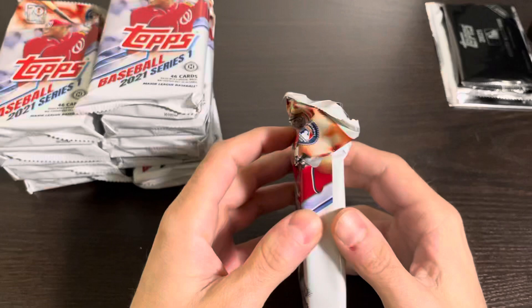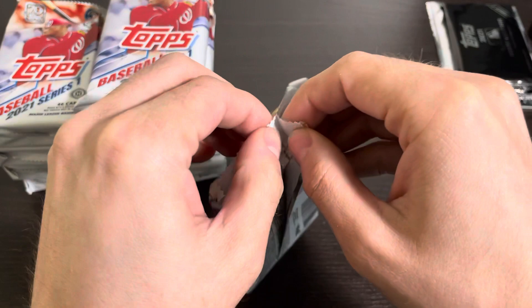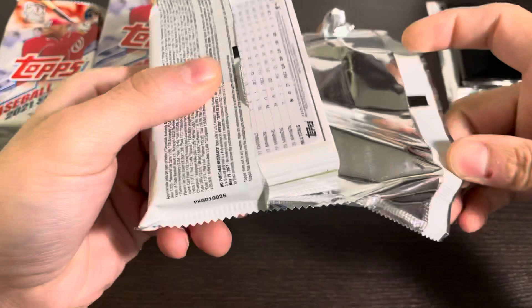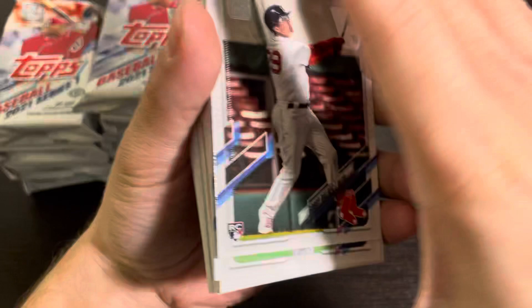There's all sorts of good names: Casey Mize, Tarek Skubal, Tristan McKenzie, Joey Bart. I'm missing some super obvious ones — Alec Boehm, Bobby Dalbeck. So there's a lot of really good rookies and I'll be able to point some of them out here. Dylan Carlson is one of them. Without further ado, let's get into it.